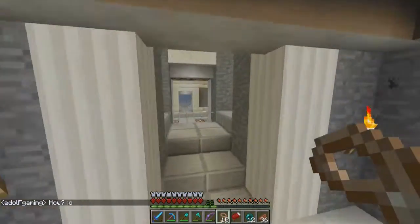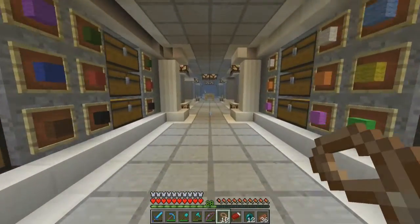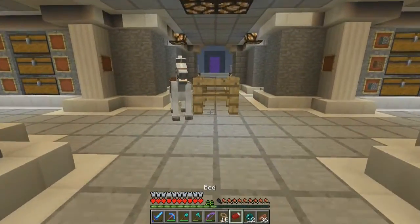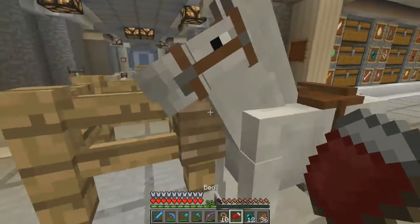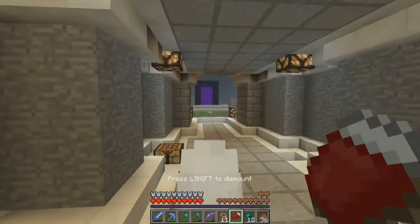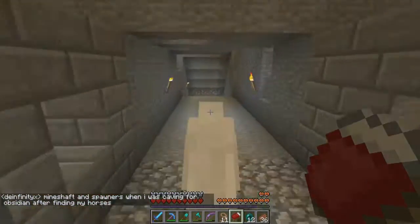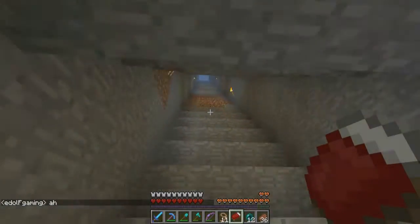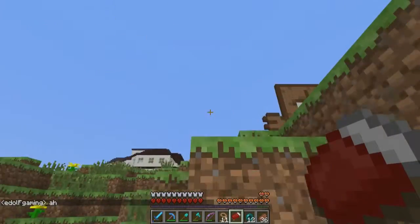In today's episode we are going to explore - I don't feel like sticking around here. So let me get my horse and we're going to head out into the wilderness. I made a pathway before somewhere over here - right there - and let's go up into the freedom!